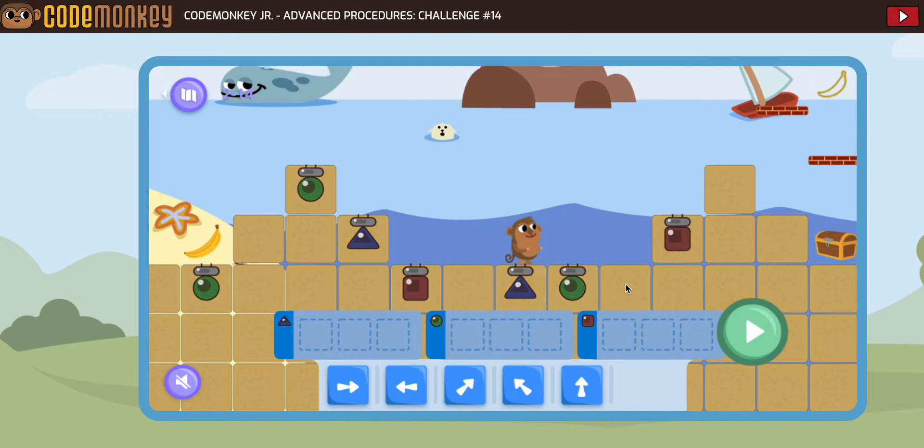Advanced procedures number 14. At this point you are almost finished with the course, and if you've been working in order, you might be almost finished with all of the Code Monkey Jr activities. We do not want to go towards the treasure first — we want to go get that banana they hid all the way in the back. That's an old trick though and we're on to it, so clearly we're going to want our triangle to go that way, which would need a one, two...